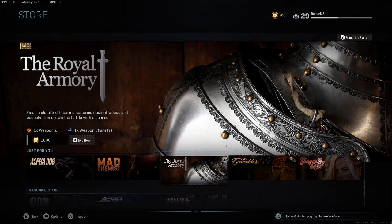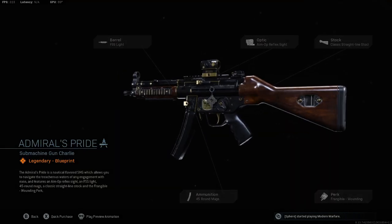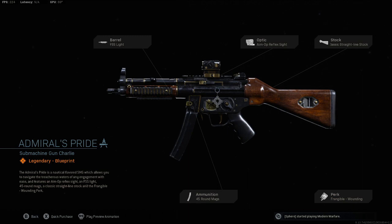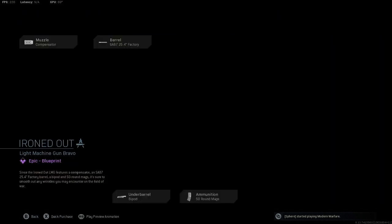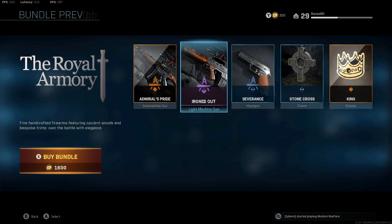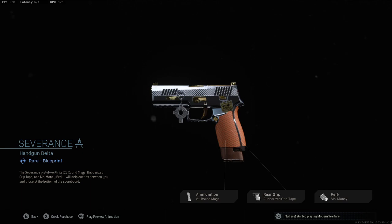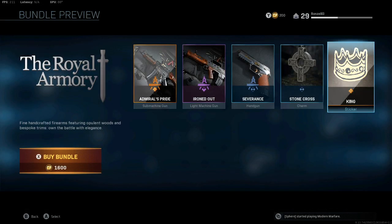We got the Royal Family — the Royal Armory. 'Fine handcrafted firearms featuring pallet woods and bespoke trims — do battle with elegance.' That's for 1600. You get a little wood grain in the stock — I kind of like the wood grain, it's like some Romeo and Juliet 1990s stuff right there. You get the Stone Cross and the King sticker you can plaster all over the place.